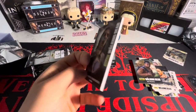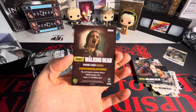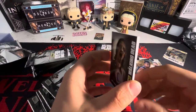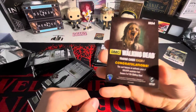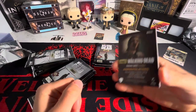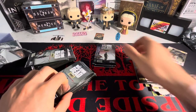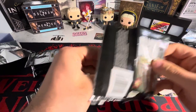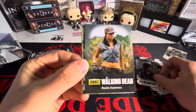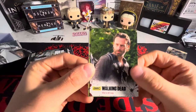We got two authentic prop cards from this box! We got a walker wardrobe card — let's go! That is huge. So we're still guaranteed an autograph, which means we got another three-hit box. Let's go! We got Rosita there.